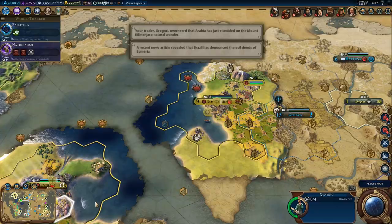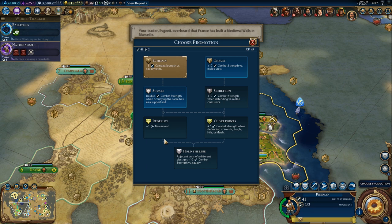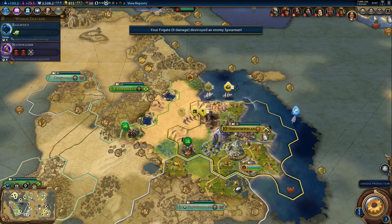And another promotion - this is the one. So that's going to be Square: double combat strength when occupying the same hex as a support unit. Let's do some damage. Brazil, are you going to talk? Nope, he still won't accept. Never mind, we'll just keep trying - we'll just kill more units.